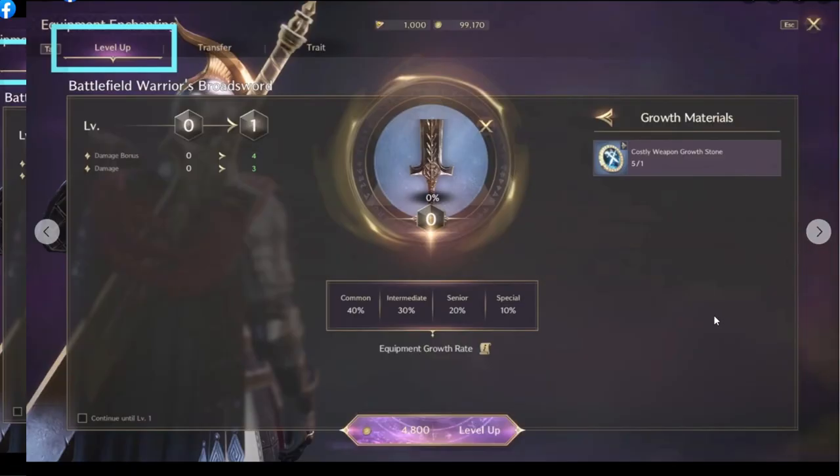Next one is about weapon level-up, looks like upgrading. Right here we still have 100% chance if we use some of them — 100% chance. But they're gonna have a chance to get a different stat. It looks like Common is the low one, and Special is gonna give a higher benefit.